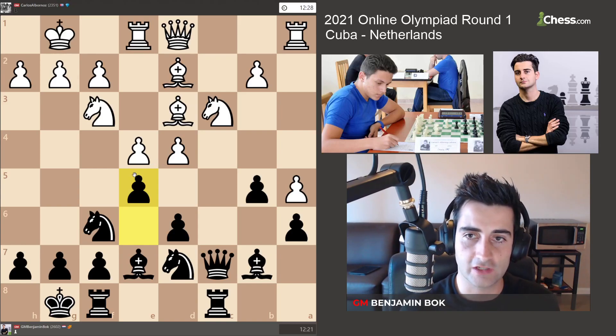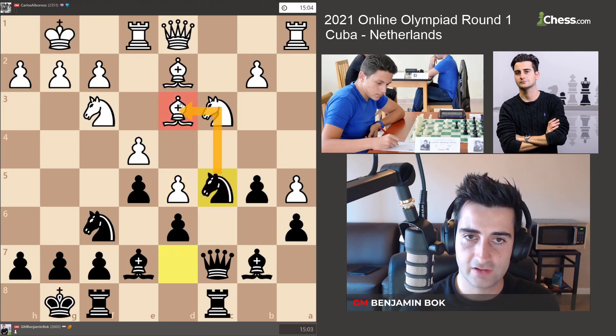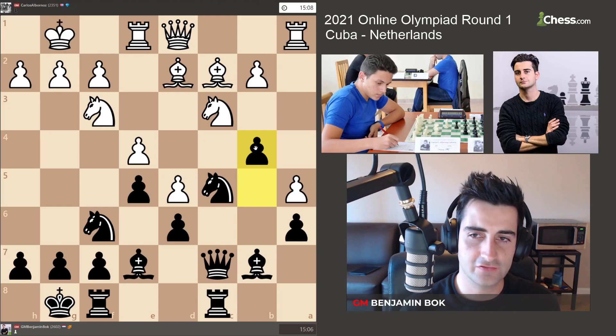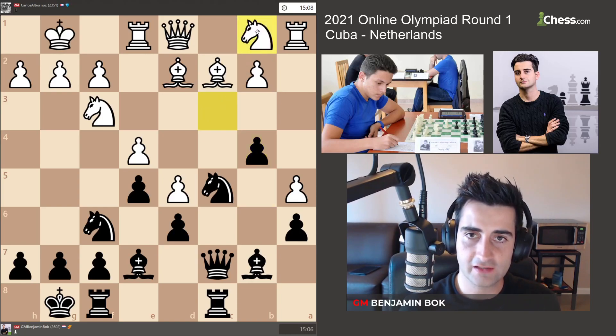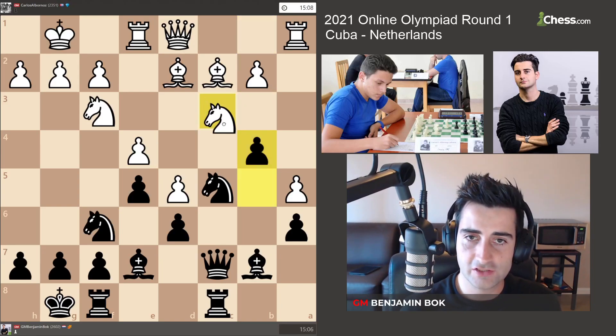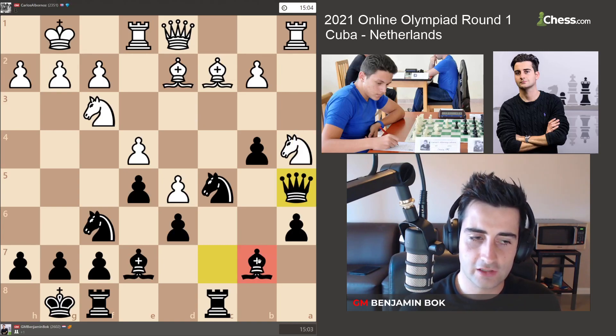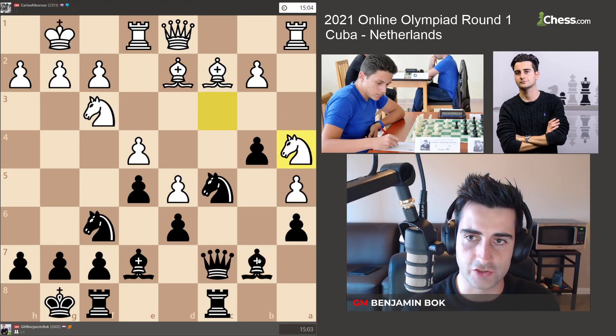The move e5 has some strategic risks. The main move I was considering from white was d5, to block in my bishop on b7. But I figured that after Nc5, hitting the bishop, and if he moves it, I then wanted to go b4. I should have sufficient counterplay — if white goes Nb1, I have b3 distracting the bishop. If he takes, the pawn on e4 is hanging and black should have a good position. So I'm taking some strategic risk with this bishop but banking on dynamic play to justify it.